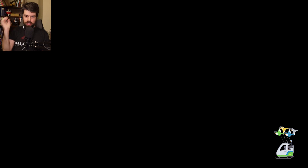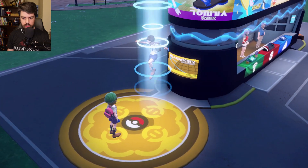All right, so what I'm gonna do here is try and evolve Finizen into Palafin. I'm not sure how it works — if it just has to be leveled up in the Union Circle, so I can use like an experience candy on it or what. But it looks like we're getting this hooked up. It's been taking a long time to get through these little cut scenes.